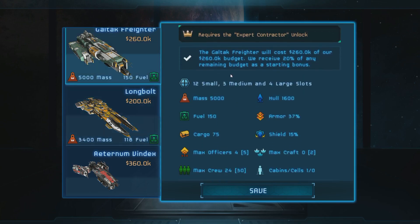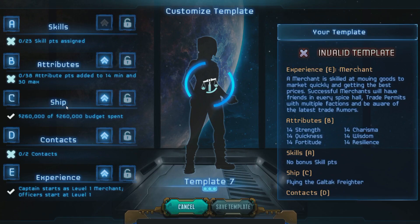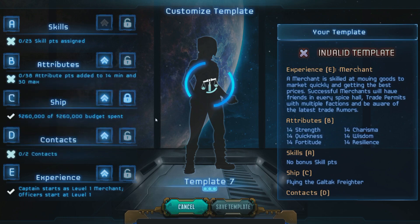Let's go with the Galtech Freighter and select that as my ship. Now that I've selected it, let's lock it in. Once you lock it in, you still need to adjust the other stuff around it — you can shift the other settings as you want to.